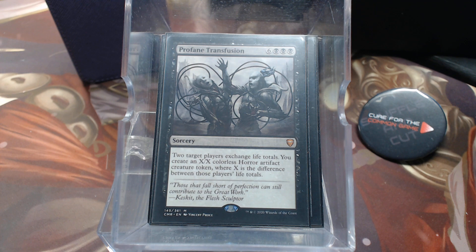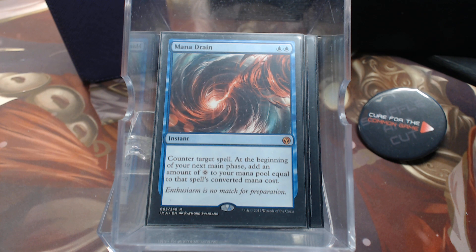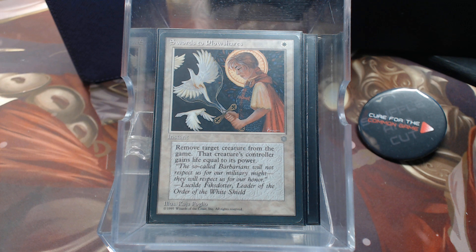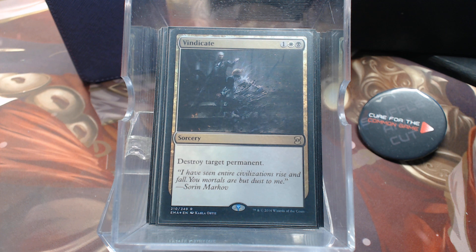He has two counterspells: a Disallow and a Mana Drain. For spot removal, there's Path to Exile and the Sword mentioned earlier from the Sunforger package, Darksteel Mutation, Reclamation Sage, Acidic Slime, Vindicate, and Legacy Weapon — a great five-color card that exiles target permanent.